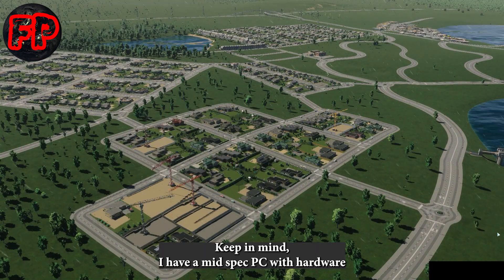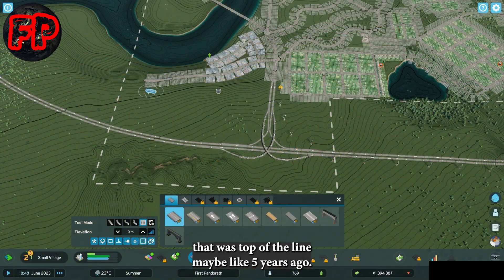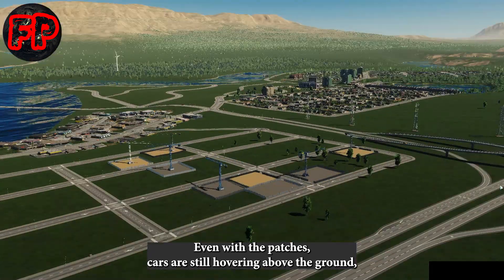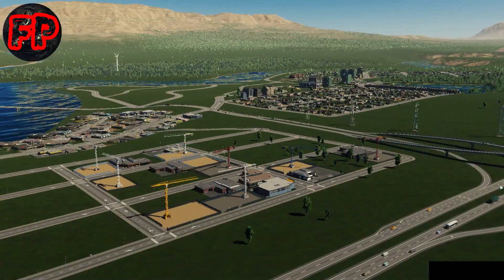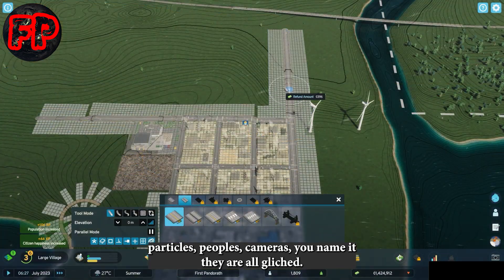Keep in mind, I have a mid-spec PC with hardware that was top of the line maybe like 5 years ago. Even with the patches, cars are still hovering above the ground, graphic glitches are everywhere — reflections, clouds, particles, people, cameras — you name it, they are all glitched.